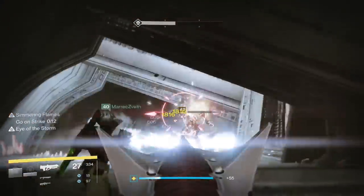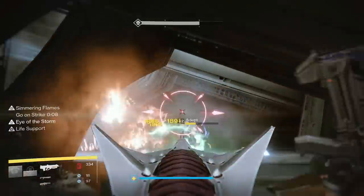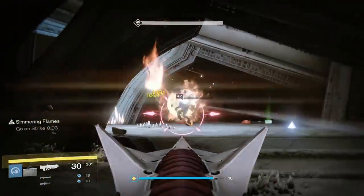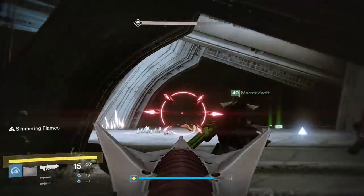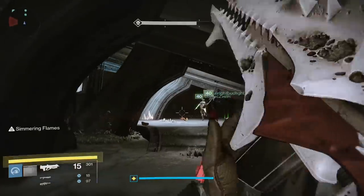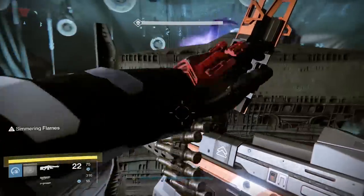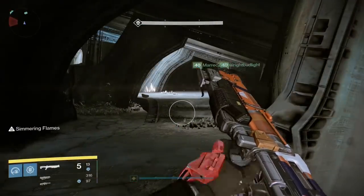Two sets of three acolytes and one adept will spawn from the two doors in the far back, which should also be killed immediately. Finally, two more sets of three acolytes will spawn from where the thrall spawned, one set going left and one going right. During this entire time Golgoroth will be active, so be sure to hide behind cover whenever possible. This phase typically does not last very long as the ads are pretty easy to kill.